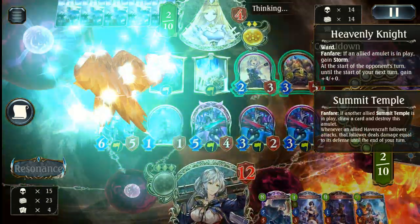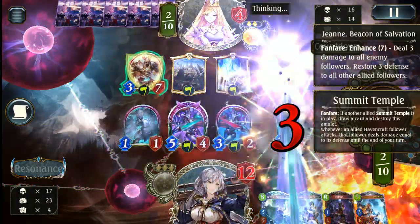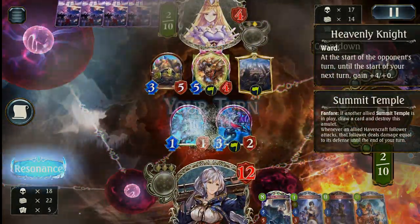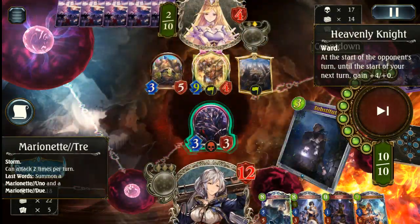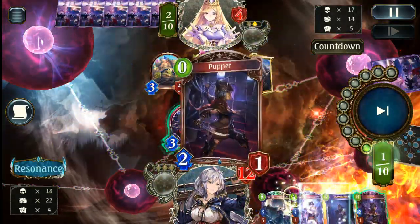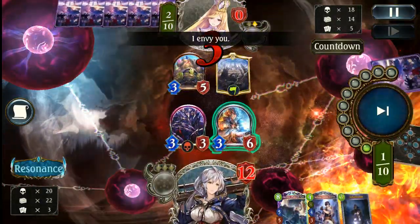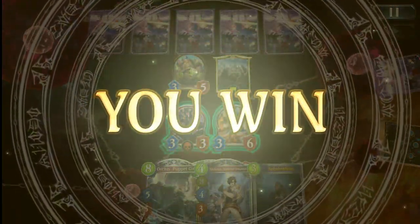They end up with the Summit and the Heavenly Knight. Right here is where they would have had me — they actually have a total of 15 damage on board currently. But then they decided to trade, which is really odd, obviously not realizing they actually had lethal. With the evo they would have had even more damage, so they would have had a very easy lethal. Really great though — it means we get to see the combination card, which I rarely ever get out. Ventral Puppet and Ola is going to let us clean this up. We would have lost that game if it hadn't been for our opponent misplaying, but sometimes that happens.